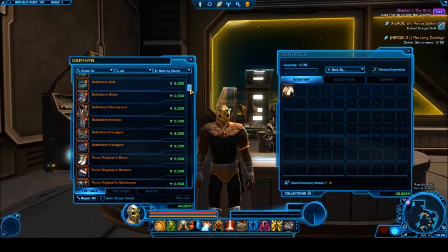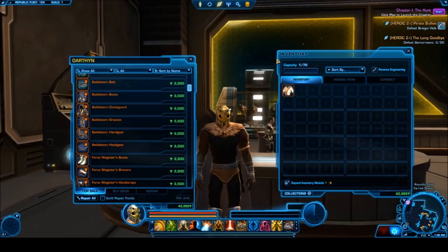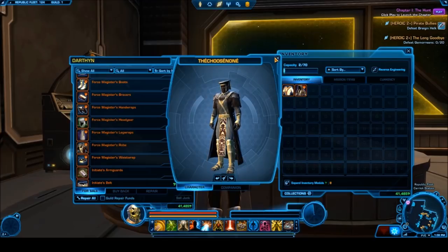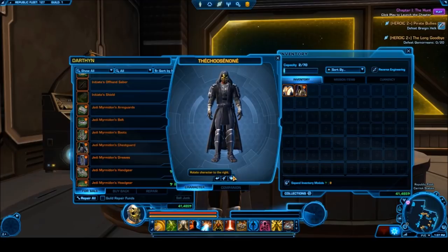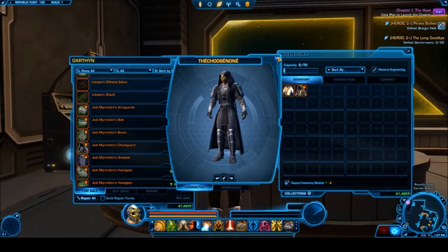These are very affordable — the price range is from 600 to 2,500 credits, so extremely cheap. It's not going to hold a torch to some of the really nice cartel market stuff, but if you're a new player, preferred, or free-to-play and just don't have a lot of credits, this is the place to go. A lot of these armor sets and chest plates have actually been re-skinned into cartel market items, so you can get basically the exact same look for a much cheaper price.